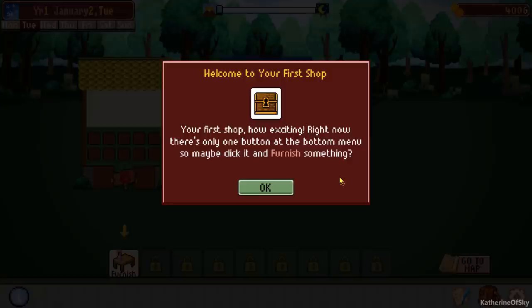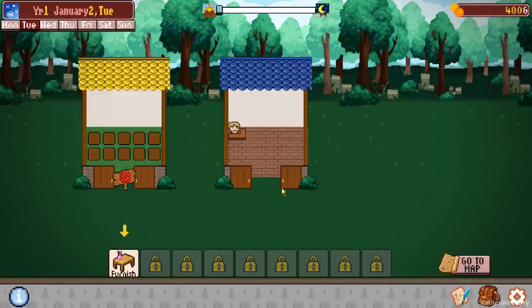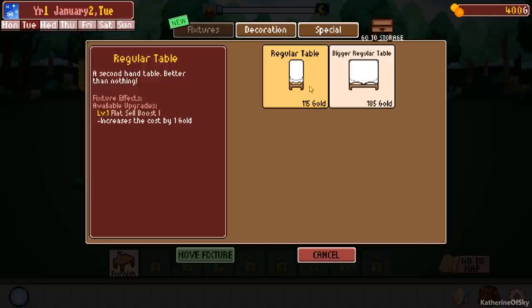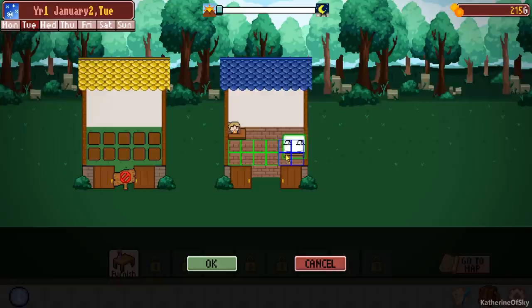Welcome to your first shop. Right now there's only one button at the bottom menu, so maybe click it and furnish something. This is our shop and this is where we're going to sell stuff. There's a garden plot where you can plant seeds to make interesting things grow — we'll get to that. We can buy a regular table or a regular bigger table. Let's buy the bigger table because it has more slots for less gold.